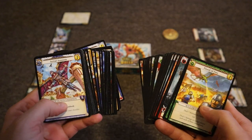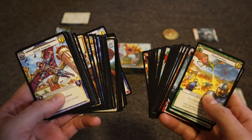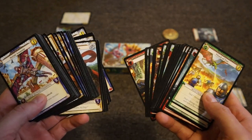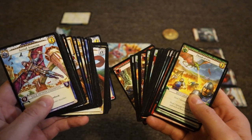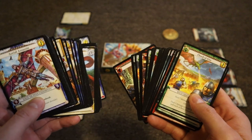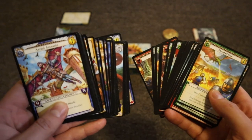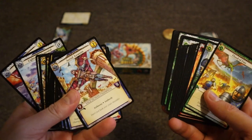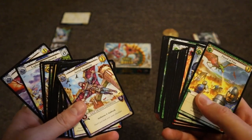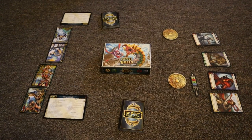The next step is to give each player their starting deck. There are four factions in Epic Duels: blue, white, green, and red — or wild, evil, good, and sage. When you first open up the game, the decks come together as wild and evil, and sage and good. But after your first few times playing, you can combine any two of the four decks to create a player deck, or shuffle all the cards together and deal each player 30 cards. Once each player has their deck, determine the first player and you're ready to start.